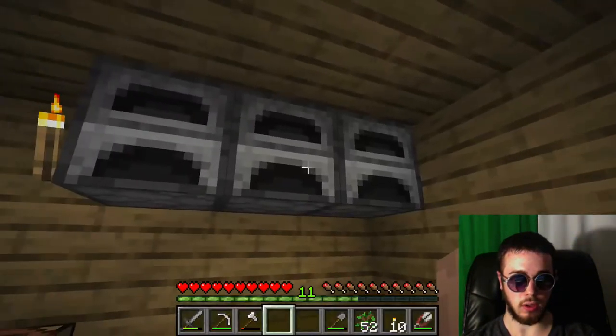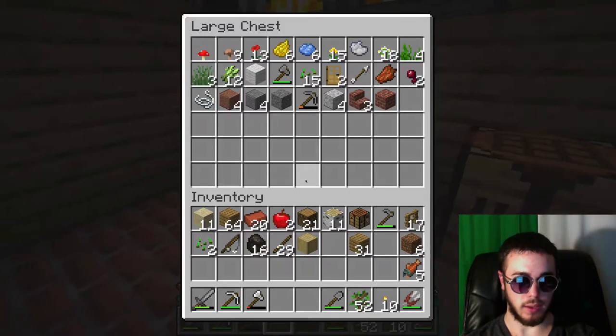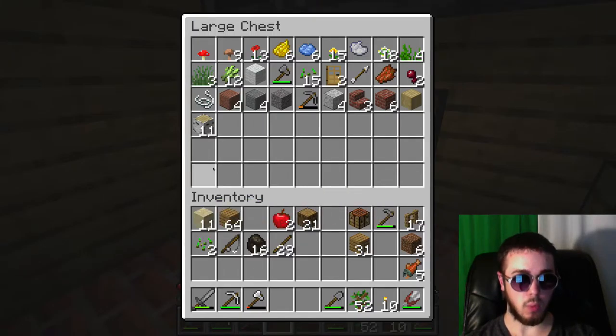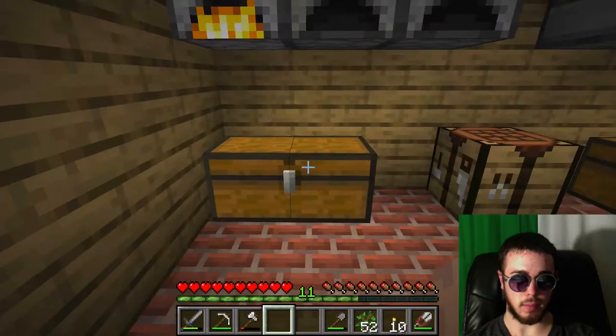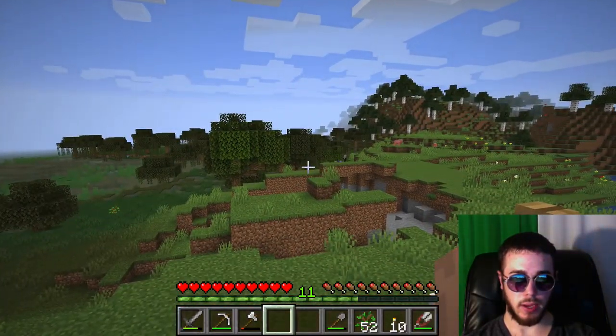Let me collect all my charcoal. I'll empty out my inventory - turn the rest of these into bricks, put the birch log away. We were going to get some sand cooking to get some windows in the house. Let me get that going - one, two, three, four, five, six - in order to make some glass panes to brighten up our house.